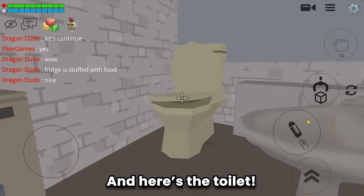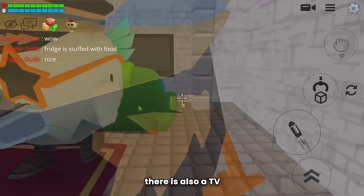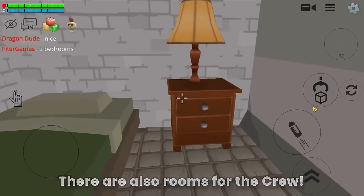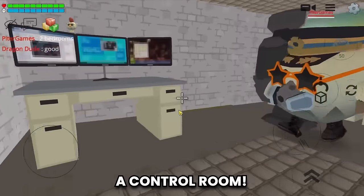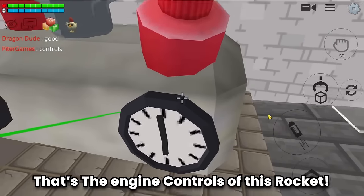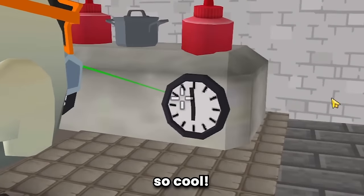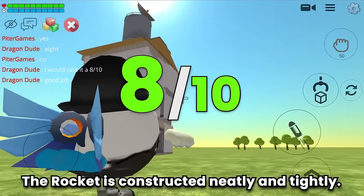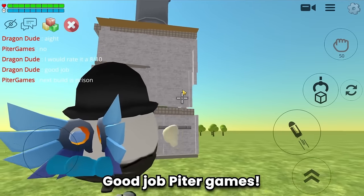There's a toilet, a TV, a mirror, and rooms for the crew. A control room — this is the cockpit. That's the engine control of this rocket, so cool! I would rate it an 8 out of 10 — the rocket is constructed neatly and tightly. Good job Peter Games!